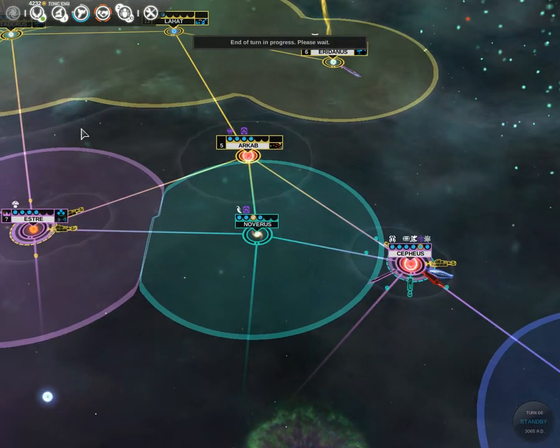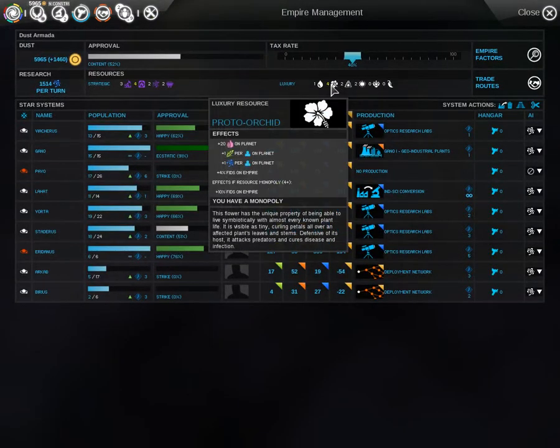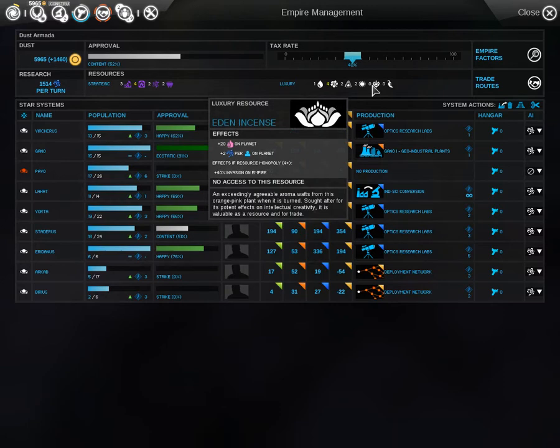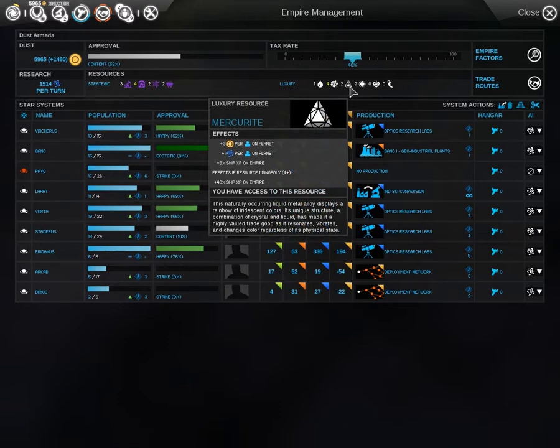I'll show you a couple of things on my empire. It really comes into mind when you get into Monopolies. You see here — we've got a Monopoly, 10% Fids, because I have a Monopoly. A few of the others: healing for costs, invasion power, food is a good one to have, ship experience, and hero experience.